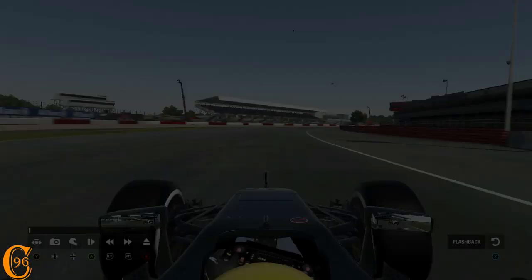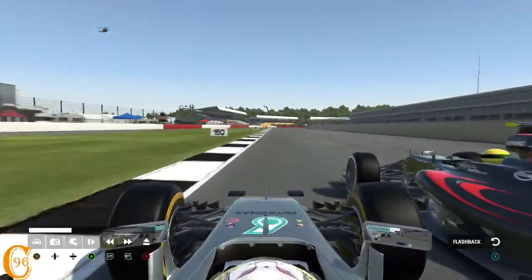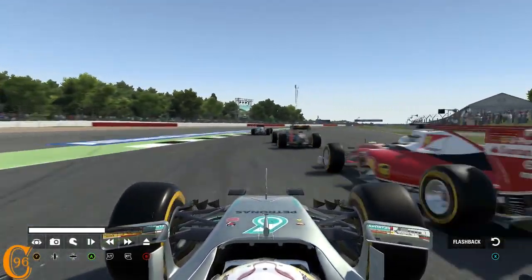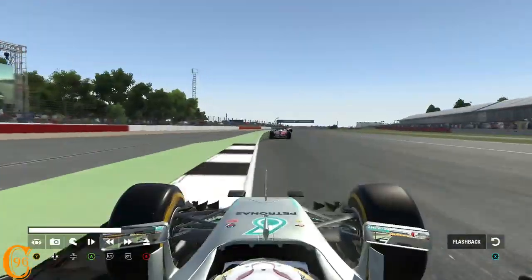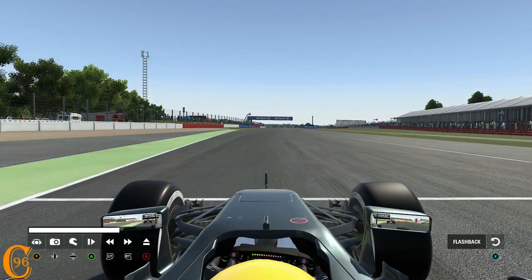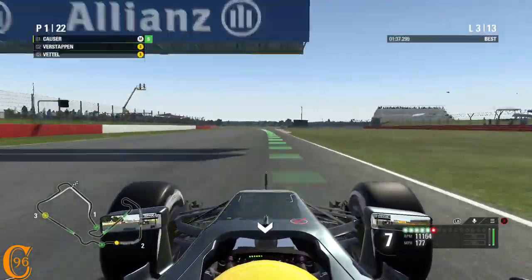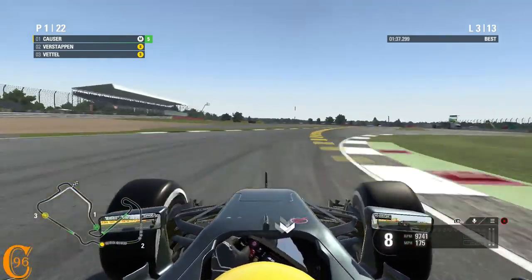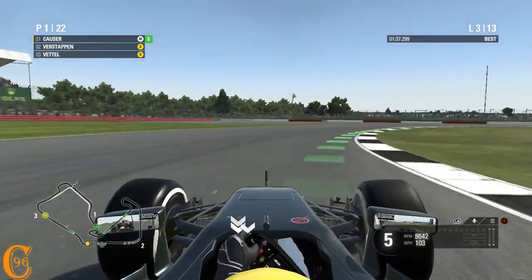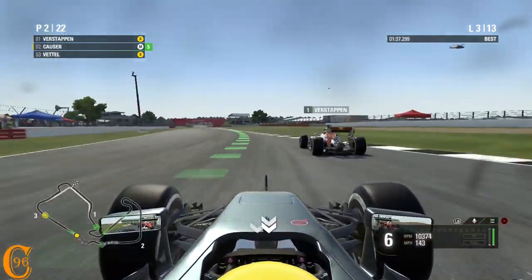Hamilton's going around the outside - I actually can't remember if that's Stowe. My corner names are poor. Where's Hamilton gone? I'll probably have to flash back - I am not going through there, that would just be a stupid idea. We do block him off here. And Hamilton's just gone really wide and ended up behind Sebastian Vettel, which is a little bit annoying because I was enjoying battling him.